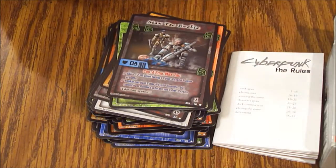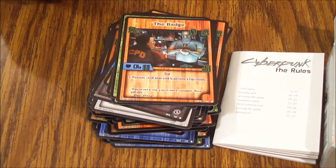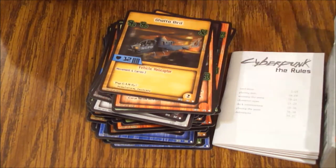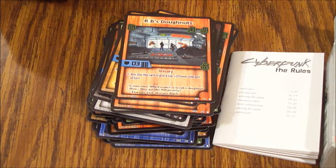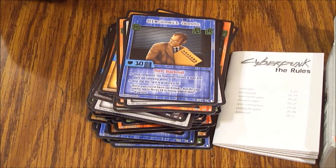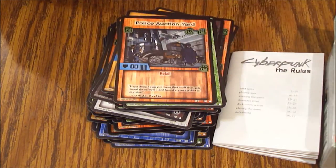Max Tech Bust, Max Tech Bust, Max Tech Rookie, Ace Up the Sleeve, The Badge, Run and Hide, Run and Hide, The PX, another Ghetto Bird, RB's Doughnuts, Pacesetter Heart, Blackmail Goods, another Fool's Errand, another Police Auction Yard.